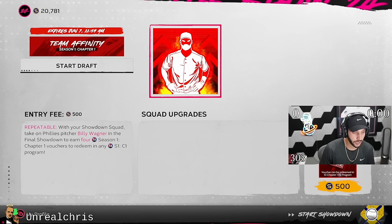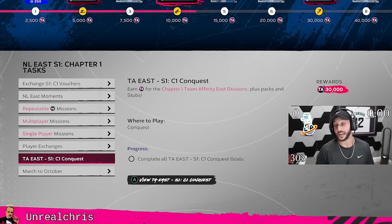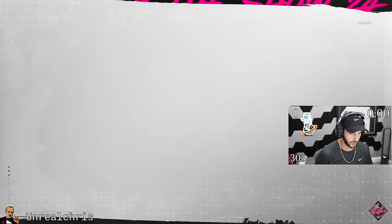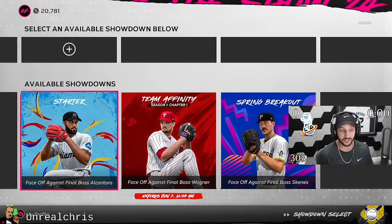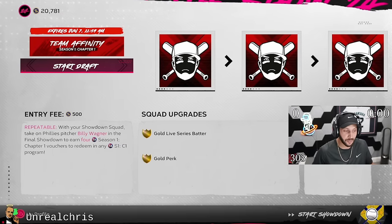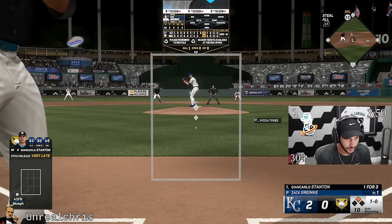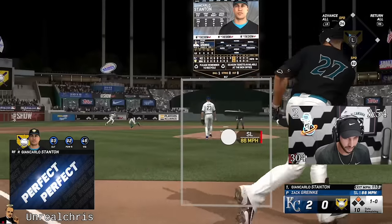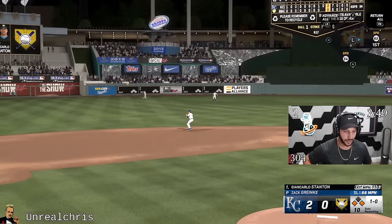Where's showdown? You get four season one chapter one vouchers. You get 30,000 for conquest, but I cannot do conquest. I'd rather knock out three showdowns back to back to back than hop in conquest. If I don't have to play conquest, I am not going to play conquest. For anyone who likes conquest, that could be your route, but I'm going with showdown. I'd probably do team affinity or the spring breaker stuff.